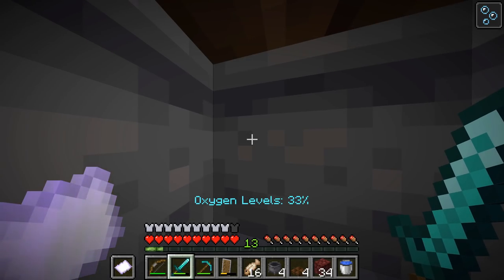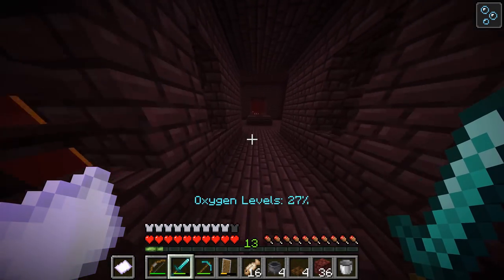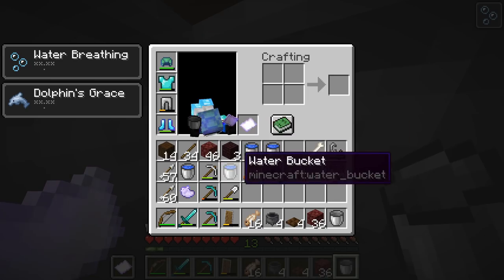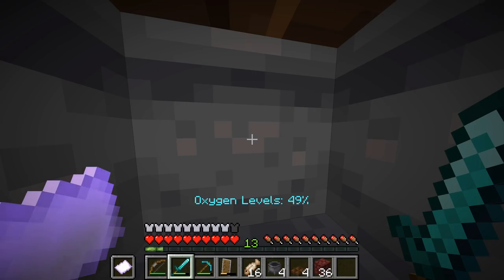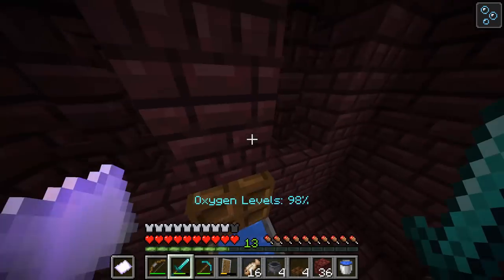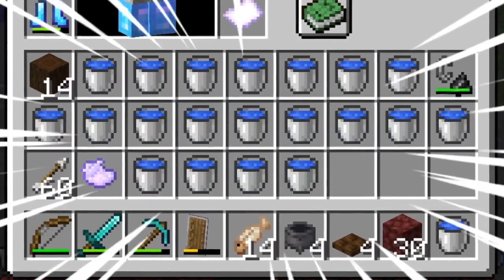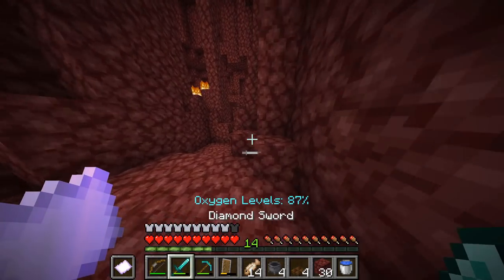Okay, we didn't get a pearl from that one — that's fine. So far, not so good with the water. We have four water buckets left. He is 100% going to give us a blaze rod... We didn't get a blaze rod. 16 buckets of water and we get one blaze rod. I didn't want to have to do this, but I'm now going into the nether with 21 buckets of water. If we can't at least get three more rods, I'm going to be very, very angry.